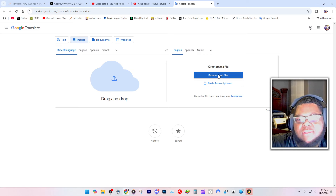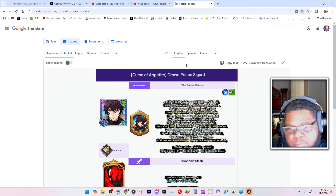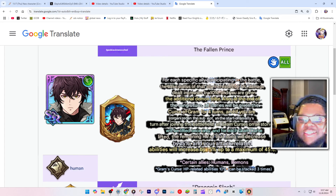This update was good. Let's zoom in. Why is it all black? I don't know. For each specific ally participating in battle, the base stats of all allies are increased by 5%, damage dealt increases by 10%, and you are given the additional demon child. So you get 15% basic stats and 30% damage total — that's pretty good off to the start.